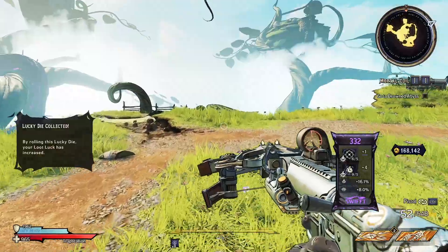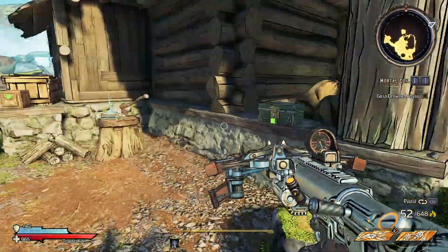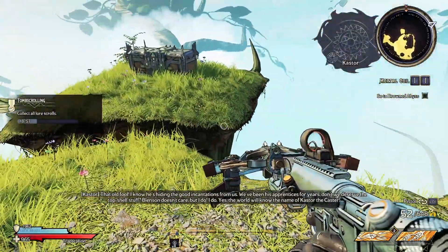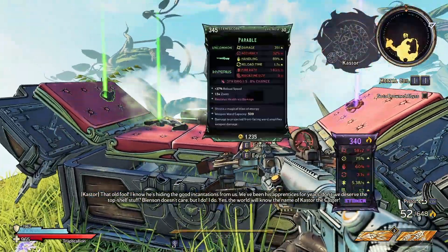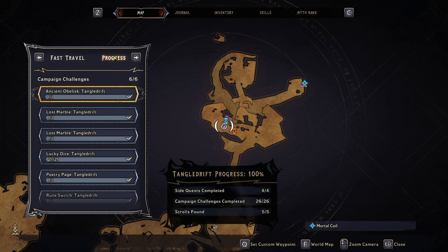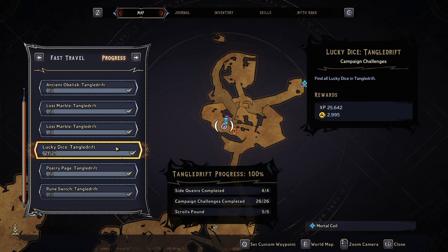Don't leave this zone too quickly though. If you work your way around to the other direction — the other side of the cabin — there is a scroll and a gun chest. If you followed me the entire way around this zone, then you should also be at 100% completion.